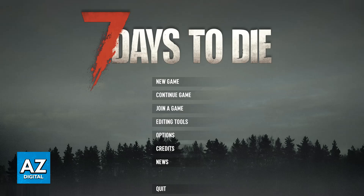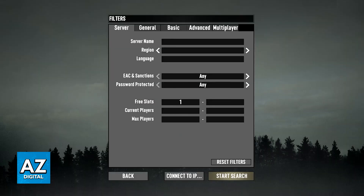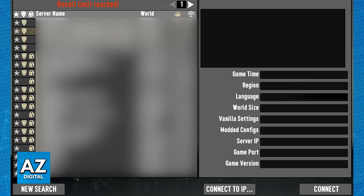From the home screen, instead of going over to new game, your friend will be able to select join game. They can include the server name by using the search function in there, and once they filter out all of the servers they should be able to find the game that you are hosting. All they have to do is choose that specific game or server and they will be able to join you, as long as the server was set up properly.